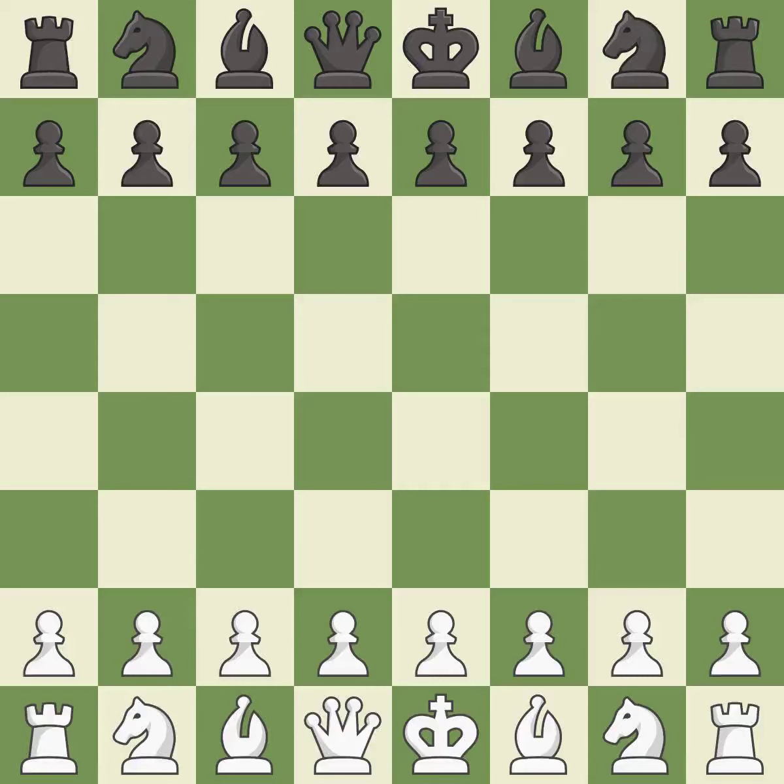Sicilian Defense, Alapin Variation, 2...d6. A wild and chaotic game where both players had many chances to win. That game was pretty competitive. The opening was balanced. Both players threw away some big opportunities in the middle game.